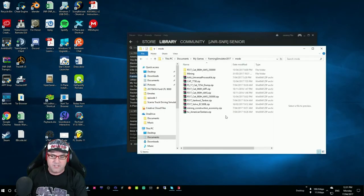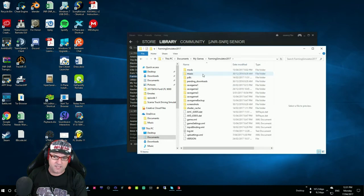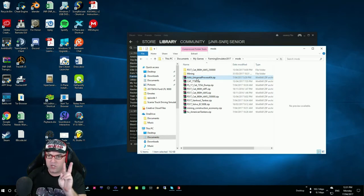First of all, let's go and install the actual mods. I am in Documents, My Games, Farming Simulator 2017 and Mods. The mods I'm using — you don't have to use all of these, they're just mods for mining. The main ones you need are Mining and Construction and the AAA Universal Process Kit. Those are the two main ones you need to get any mining done at all. I'm not going to show you exactly how to install mods this time — it's pretty easy, you just download those two. Links are in the description, as always. Download those two and put them in the actual folder.